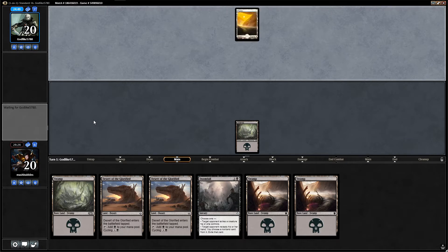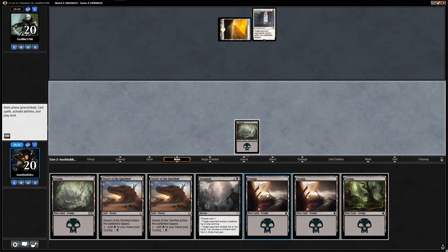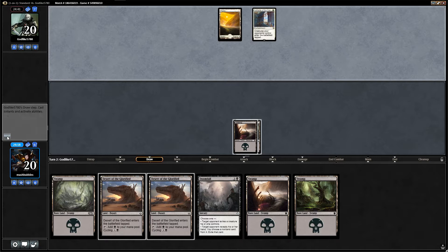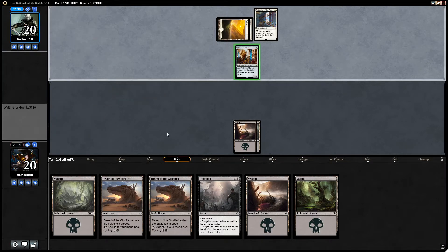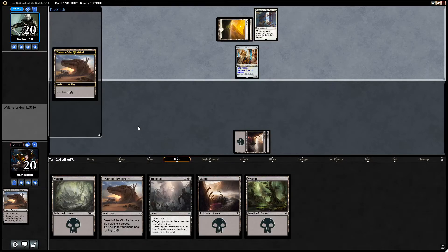Opponent plays a plains. Terminal Authority of the Councils — ooh, dodgy. We draw yet another land but we can cycle away the desert to get card draw. Turn three we can play Doomfall. There is a Mimic — Mimic is pretty good. We may use Doomfall to exile the creature because everything is going to come in a lot bigger. We'll see what we draw off the desert first.